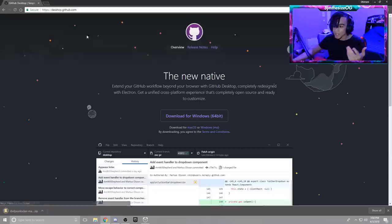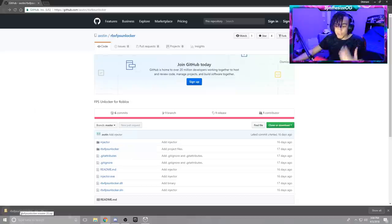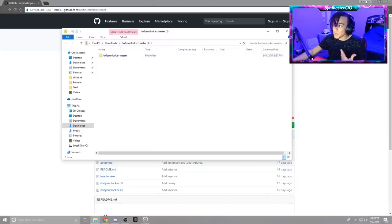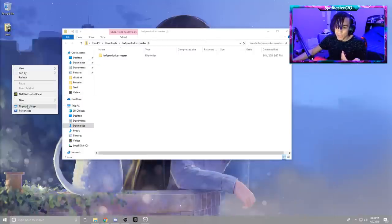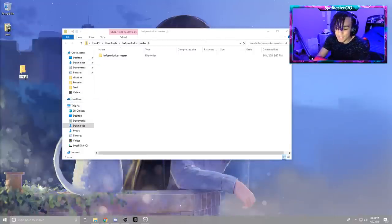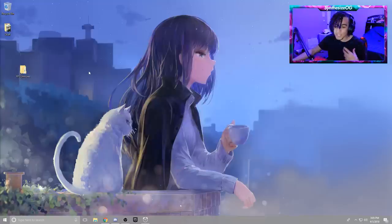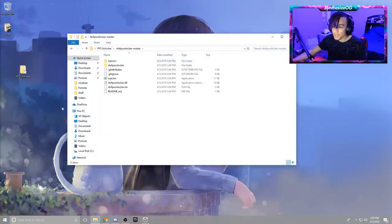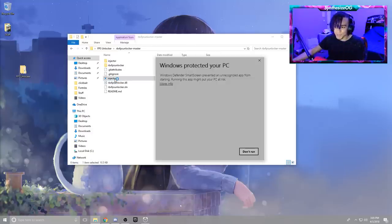Once you press that, it should download - it depends on what browser you're using, but it should be in the downloads folder. What you're gonna want to do is double-click the zip file and extract it into an actual folder. Make a new folder, call it FPS Unlocker, and drag it in there. Once you open it up, it's gonna be called RBX FPS Unlocker-Master. Open that up and you'll have all this different stuff. You really don't need to mess with any of it - the only thing you need is the injector. This is the actual thing that opens up the command prompt.